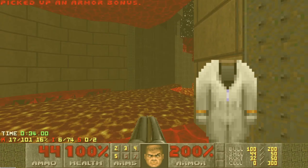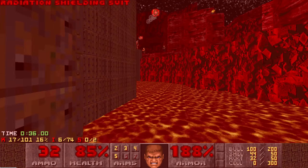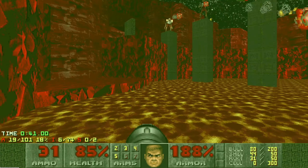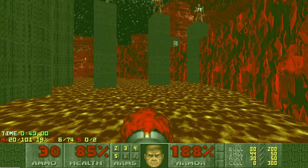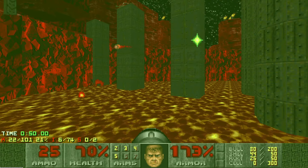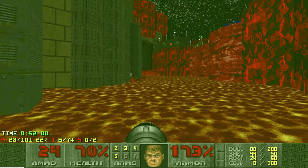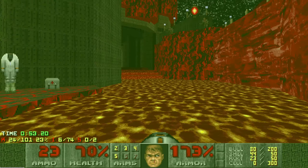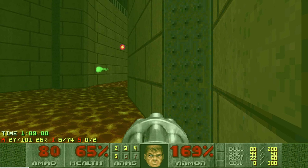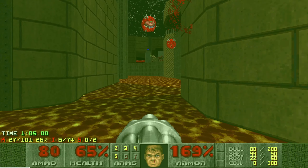Pick that up, jump down here, grab the Radsuit. We definitely want to take out these Skellies from down here — they're very annoying on Fast to deal with from up top. There's not a whole lot of cover as you approach them up there, so down here the rockets are pretty easy to dodge. Once they're gone, I like to loop over here and hopefully the enemies that we woke up when we grabbed the SSG should all be right over here and should get some nice infighting.